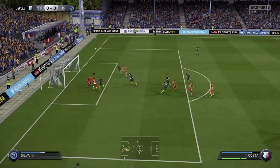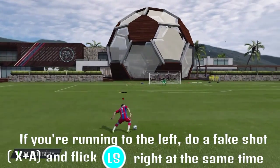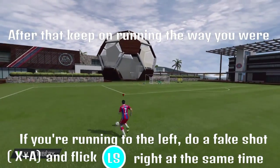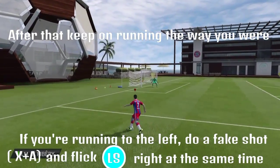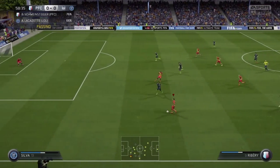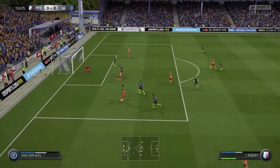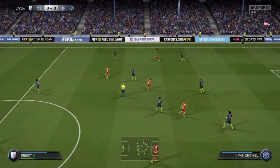The next skill is pretty much a fake Ribona, and after you've done the fake Ribona you keep on going the way you were. The defender comes sliding in and pretty much falls behind. Here you can see he does the fake Ribona, the defender comes in, steps in, misses the ball completely, and then Ribery keeps on running by him.